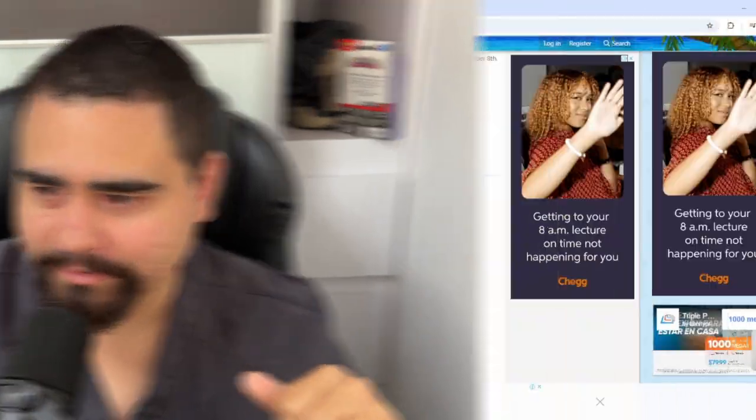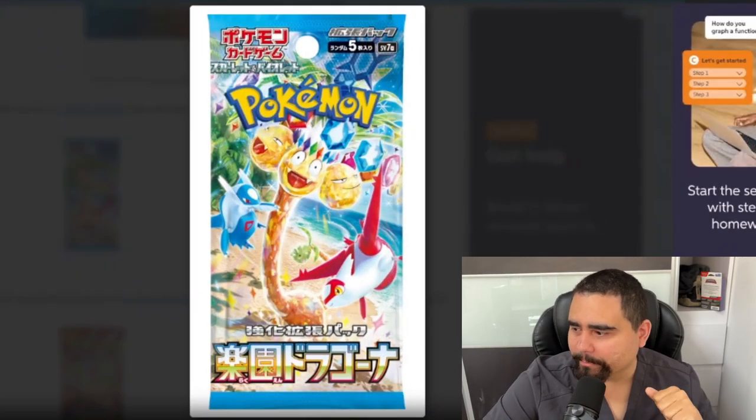The first half of Surging Sparks just released in Japan. Today we're talking about Paradise Dragona and how it released today, the 13th of September. We have a full list of the special illustration rares, the SIRs, and the illustration rares for that set, which is the first half of Surging Sparks. Let's take a look.